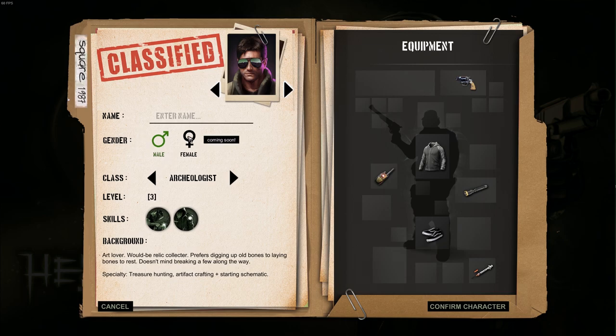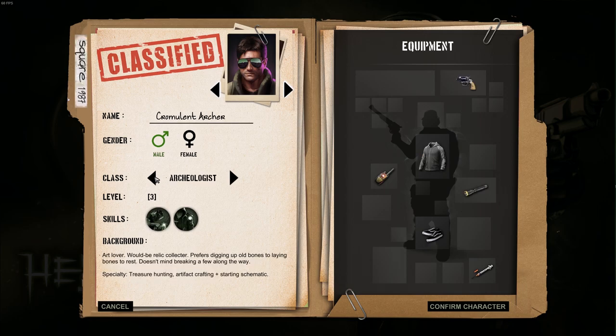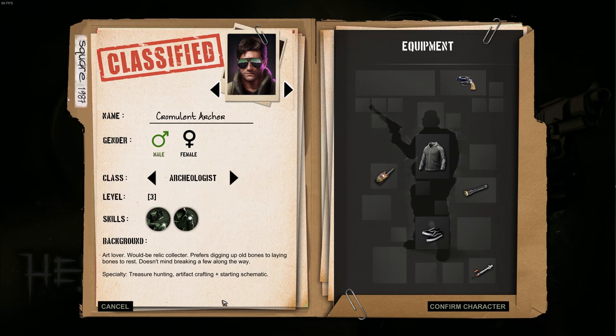So for instance, we don't have a female character. Do we actually have multiple classes? We do. So let's take a look at these things here. We have an Archaeologist, which apparently starts at level 3. We've got artifact crafting — allows crafting of basic cursed artifacts. Treasure hunter: plus 100% increased chance to discover rarer signs when investigating. Background: art lover, would-be relic collector. Prefers digging up old bones to laying bones to rest. Doesn't mind breaking a few along the way.